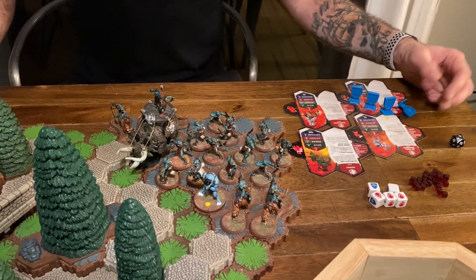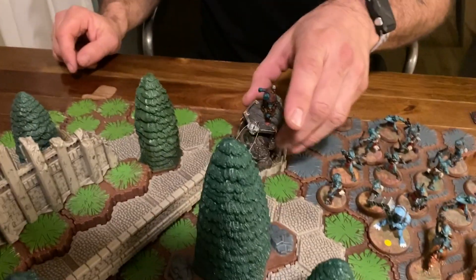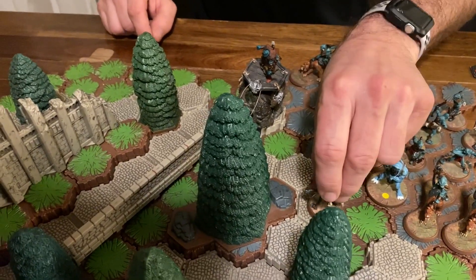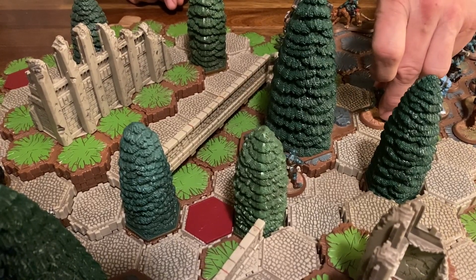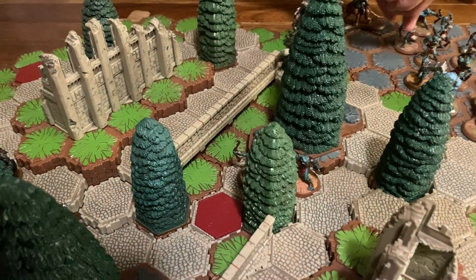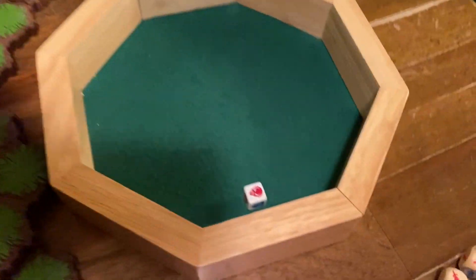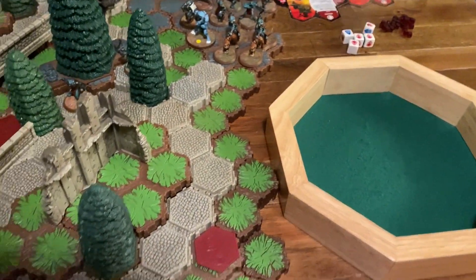First round with the Gruts, but we're going to use Beast Bonding with Hrognak here. He's going to go get here, and that'll give him more movement next time. Then move three of the Gruts up. One attacks and misses, the other one gets through. He's attacking up through the trees onto that guy — up one, so two — and blocked. That's my turn.